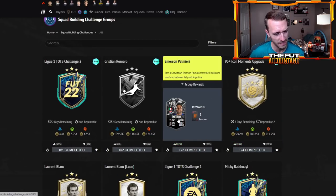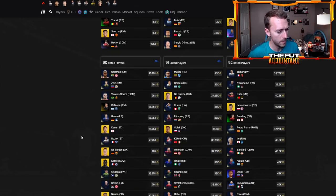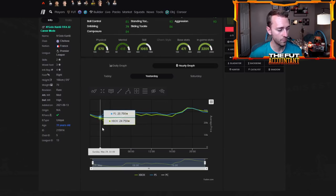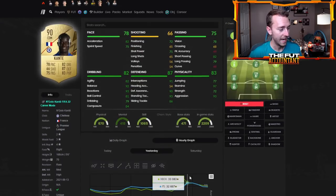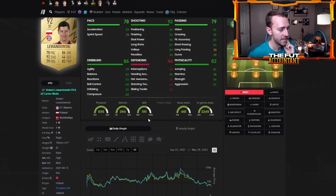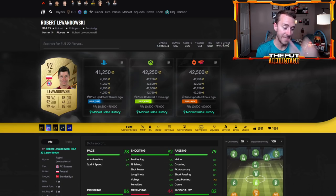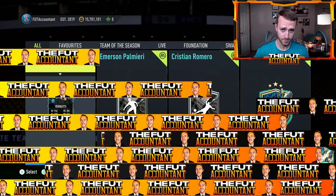Fodder was also impacted by some of the Romero and Emerson SBCs. Looking at Conte — he was 28,000 coins on footbin yesterday, spiked at 32, now back down. Lewandowski went from 33k all the way to 43k, up 10,000 coins a card, now back down to 41. But we're still going to have a League One TOTS guaranteed SBC coming later this week. With the upgrade packs coming out today, that gets everybody in crafting mode — people are going to have duplicate TOTS cards and be asking what SBC to do, which could include the 93 plus moments upgrade which is repeatable twice.